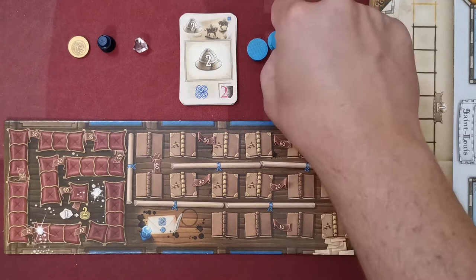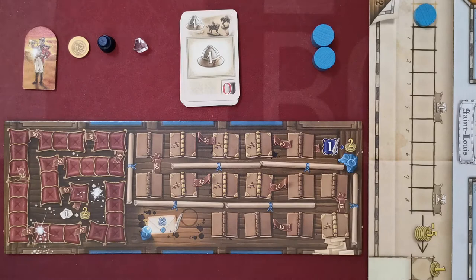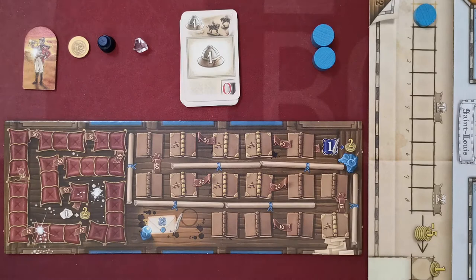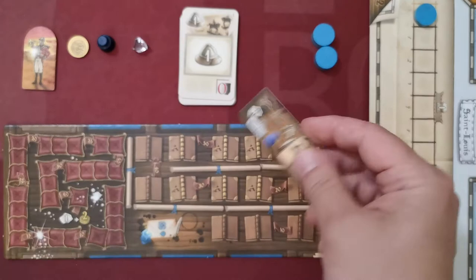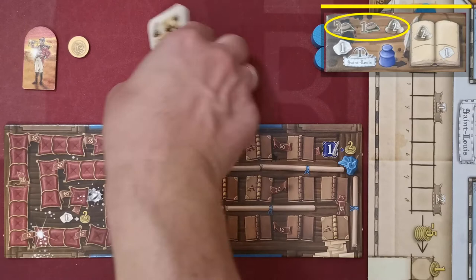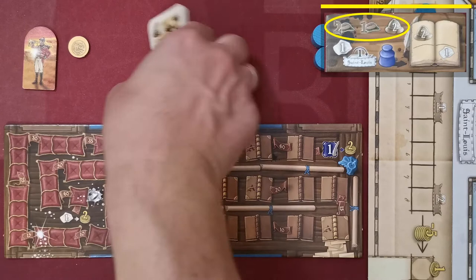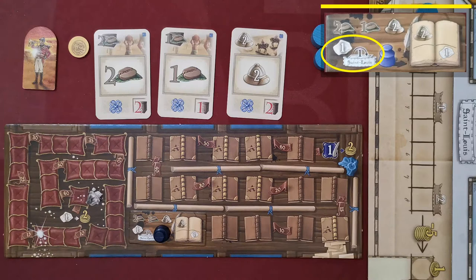Players place one track marker in the starting space of each of the four company tracks. Determine a first player at random, who gets the first player token. Give numbered card one to the first player, two to the second, and so on — return spare cards to the box. Shuffle the ten starting tiles and deal each player two tiles; each player selects one and places it. Players then place the diamond marker and ink jar at their initial spaces. The symbols in the top left corner of the starting tile connect to three specific cards in the player's starting deck, which must be placed in the three colored slots above the board. Finally, each player receives the bonus shown in the bottom left corner of their starting tile.